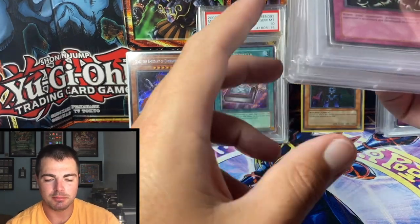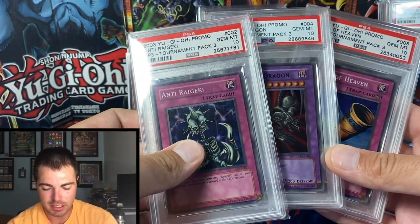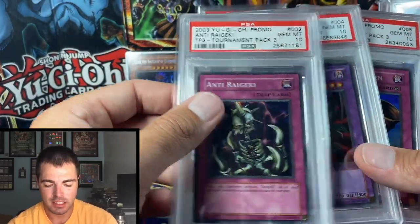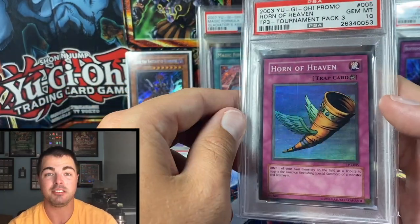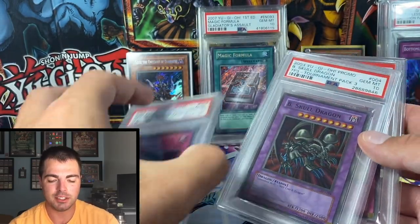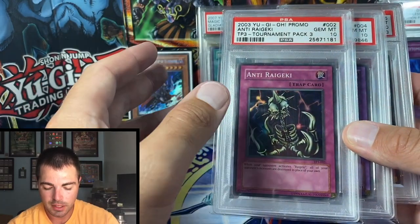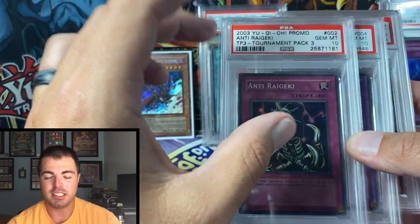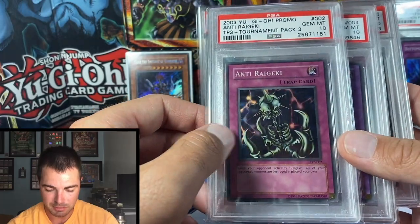Coming in at number 8, as a collective whole I have three Tournament Pack 3 supers in gem mint 10. Anti-Raigeki is a population 4, Bee Skull is a population of 6, and Horn of Heaven is a population of 4 or 5 — and I have two of those copies. Tournament Pack 3 is just very, very off-center normally, so the cards themselves aren't that rare, but having them in gem mint 10 is what makes these so rare and hard to find.